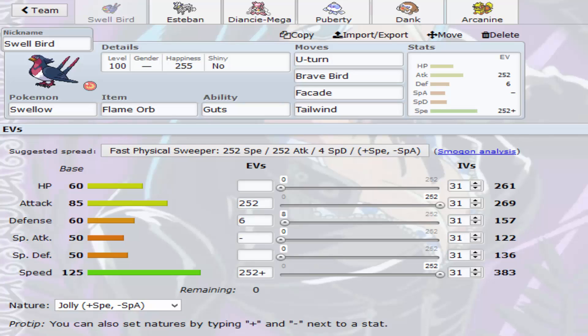I decided on Tailwind because nothing on my team outspeeds a Choice Scarfed Hydreigon. With a Tailwind up, my DNC — you can see up there — can outspeed even if it is Choice Scarfed, and this thing as well will outspeed after a Tailwind, so we can get the U-turn action off and just get damage on that.